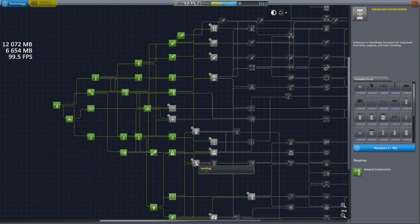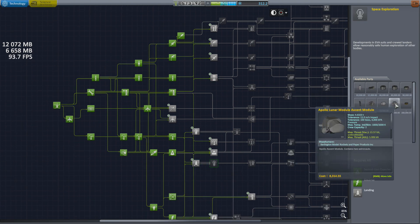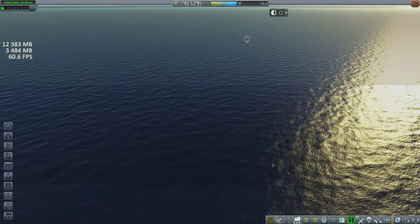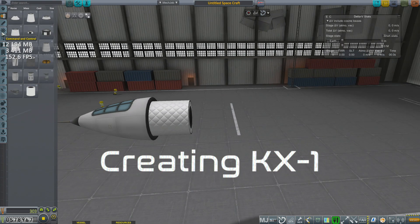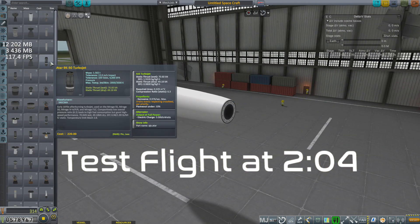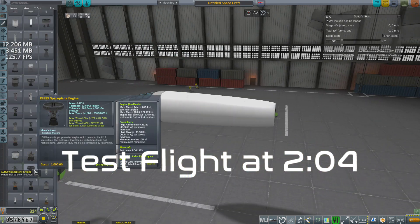Welcome back to Realism Overhaul! Research and development towards moon landing technology is nearing completion, but is still several years away from being flight ready. As I wait, I decide to attempt two different X-Plane contracts: one being to fly an X-Plane above 75 kilometers, and the other being to hold a specific supersonic speed at a specific altitude.